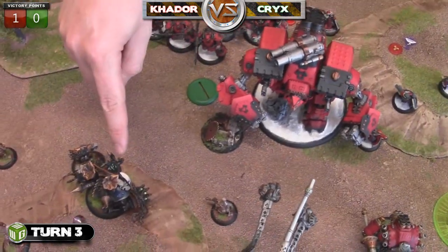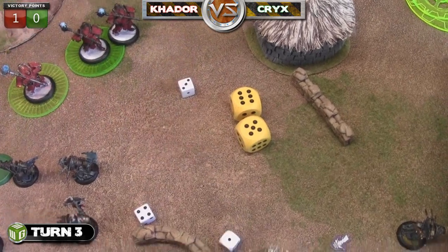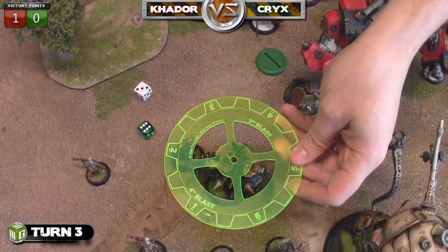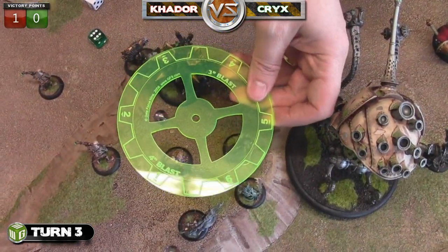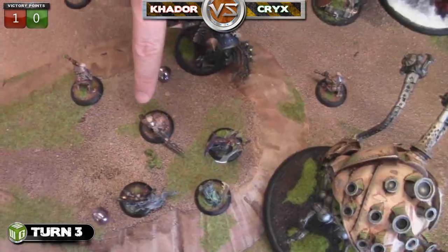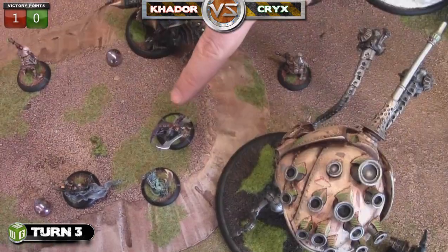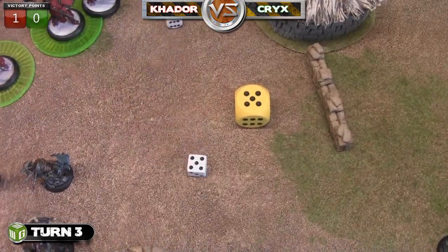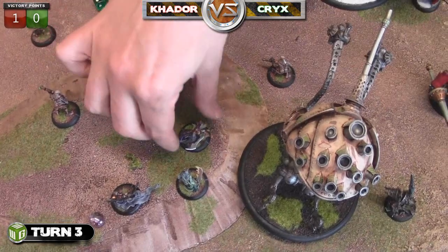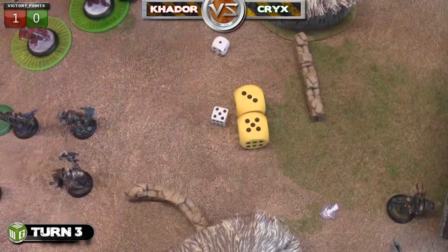The Colossal moves up wanting to knock the Deathjack back. He boosts the attack, needing elevens again, and fails again - very disappointing. It scatters back, at least hitting a few guys. The Deathjack takes dice minus eleven - nothing happens. The Bile Thrall takes dice minus five and dies. His War Witch Siren actually gets killed by the blast damage too - dice minus five, and he had five points, rolling a ten.